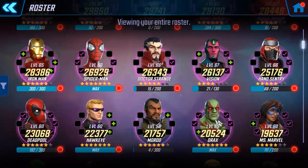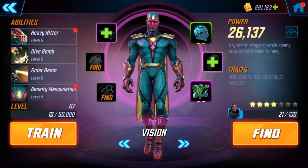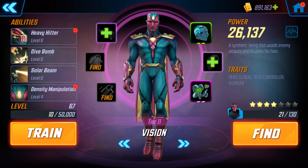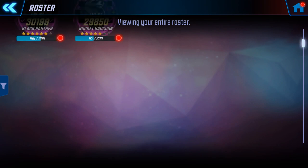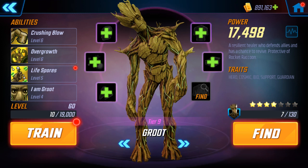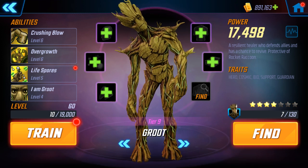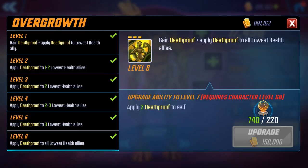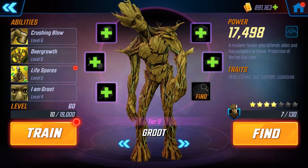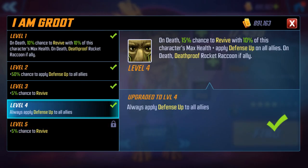Now let's go up to Vision first — he's only four stars, tier 11, level 67, abilities 6-6-6-4. And then finally Groot: he's only tier 9, level 60, four stars. The important thing with him, you do need to have the overgrowth at level 6 so you can give Death Proof to everybody. And then his passive, you want that at level 4 to give defense up to everyone when he dies.